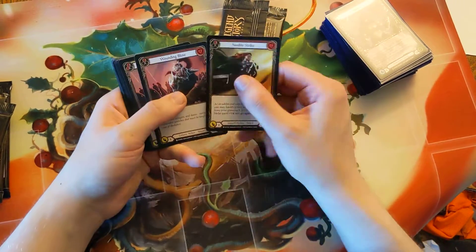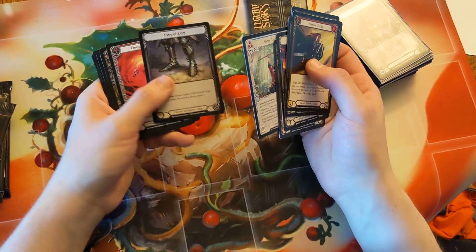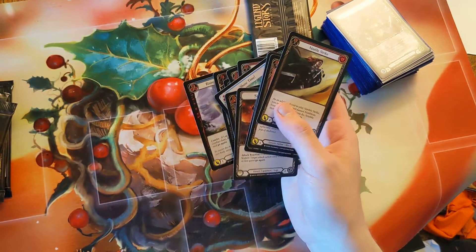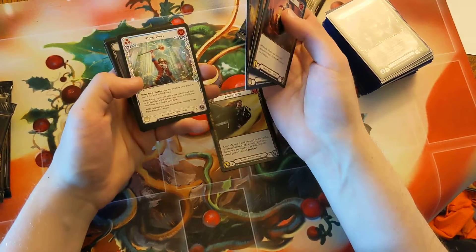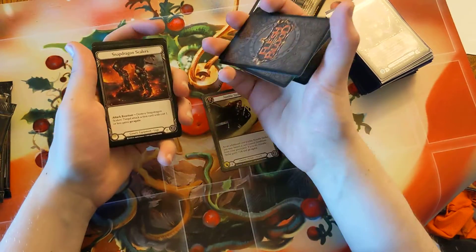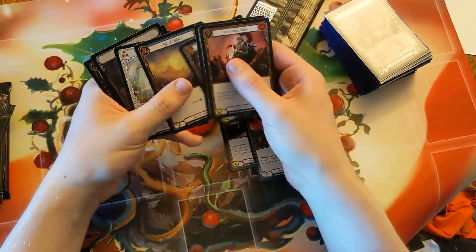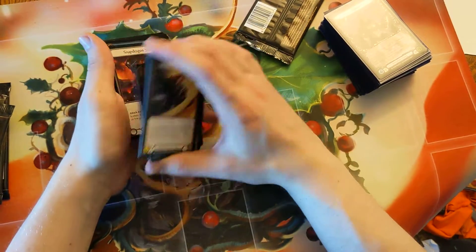Last weekend before the draft: Nimble Strike red, Wounding Blow red, Wounding Blow yellow, Raging Onslaught blue, Snapdragon, Sigil of Solace, Showtime, and an Iron Rod Legs foil — two equipments. Nimble Strike red is very versatile because you're probably gonna get Nimblism. Showtime isn't strong enough for pack one pick one in my opinion. Snapdragon is really good. I think I'd go Snapdragon or Nimble Strike but for equipment pack one pick one I would just pick Snapdragon.